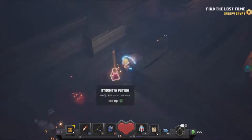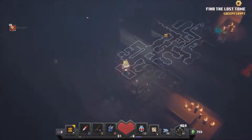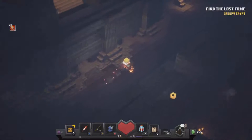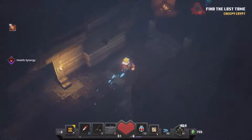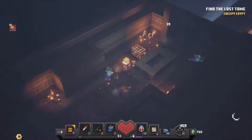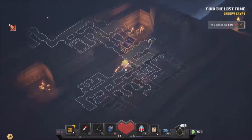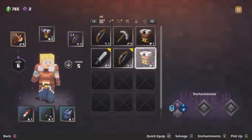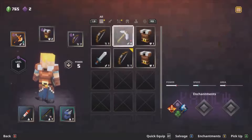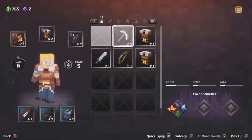We're stuck — there we go, an apple. I don't even know which way I'm going. There's a chest at the end of this room. Nice, another bow. So we've got a few bows and hunter's armor — it's all worse, so salvage all of it.